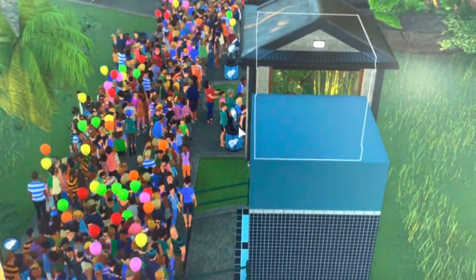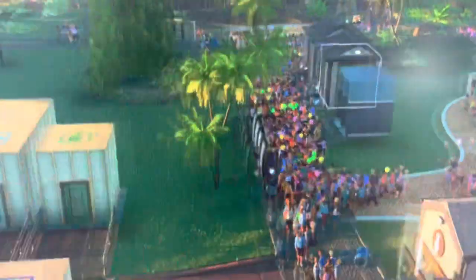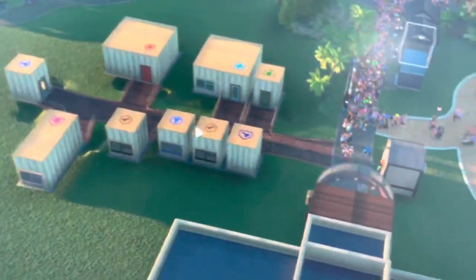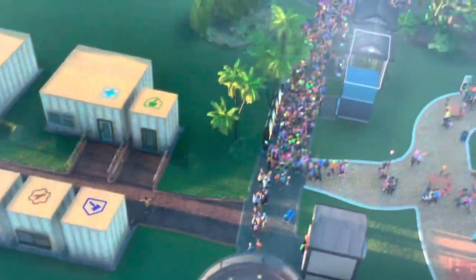These are little donation boxes. I have a bathroom right here. And then over here is where I have my staff room. Staff rooms are super ugly. You have to keep them away from guests or they'll get pissed off.